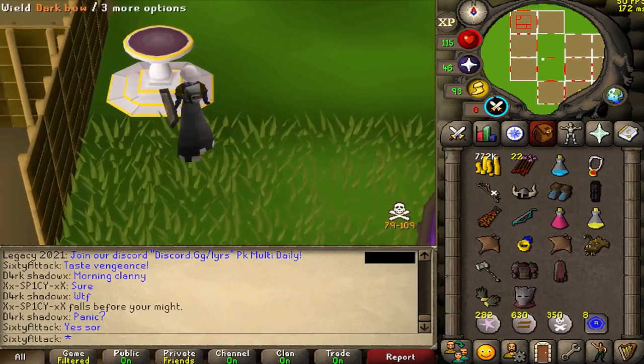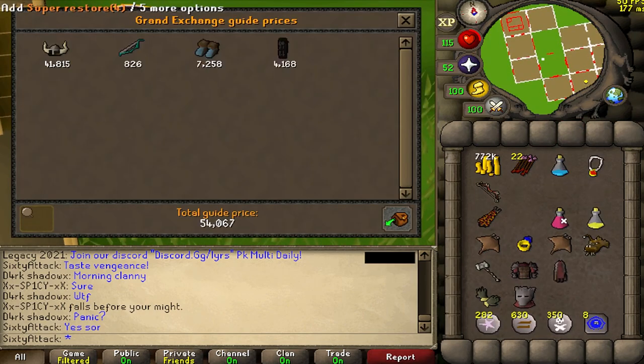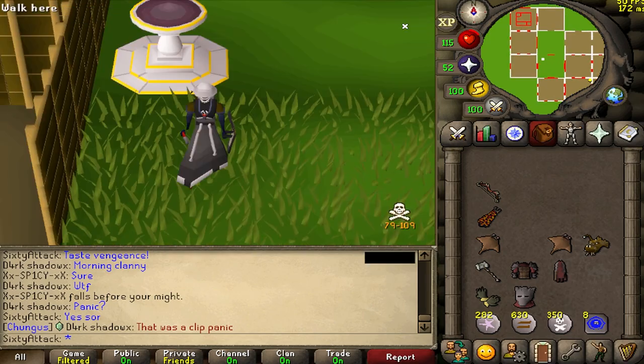That's why I love the dark bow combo into g-mole — it all stacks on the same tick, and if you get big XP drops your opponent is just dead. Loot: 843k, very nice.